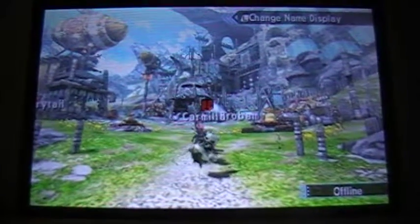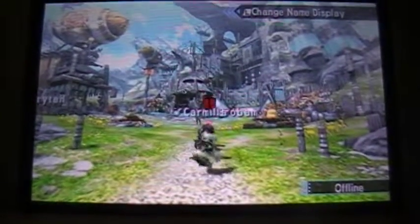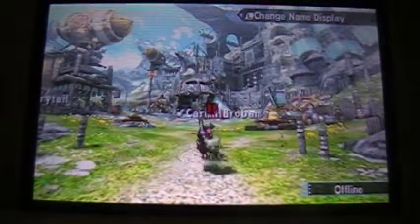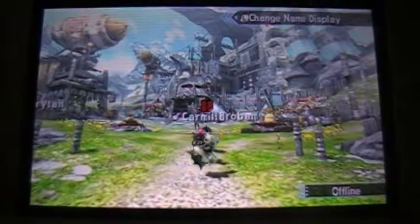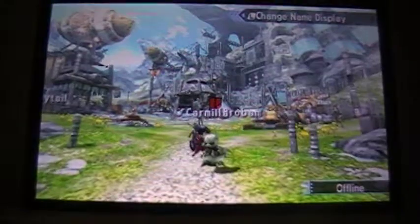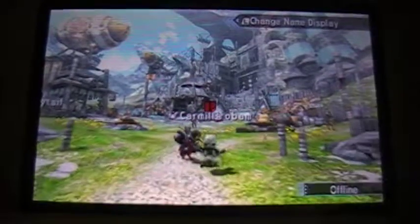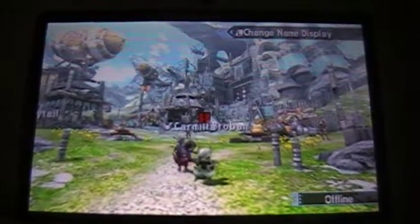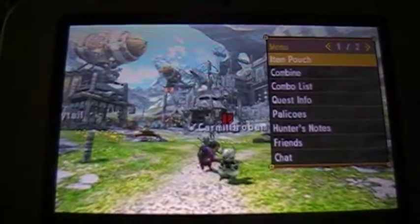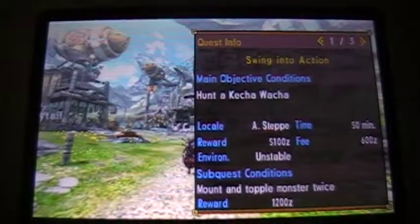Greetings, my beloved viewers. This is Chakornatic, otherwise known as Lou. Welcome back to another episode of The Adventures of Lyle, my Prowler Mode playthrough of Monster Hunter Generations. In the last episode, we repelled the Nekarkos in his first form and opened up the brave new world that is High Rank. And now, in this episode, we will be hunting our first new monster in High Rank, and that is the Ketchawatcha.